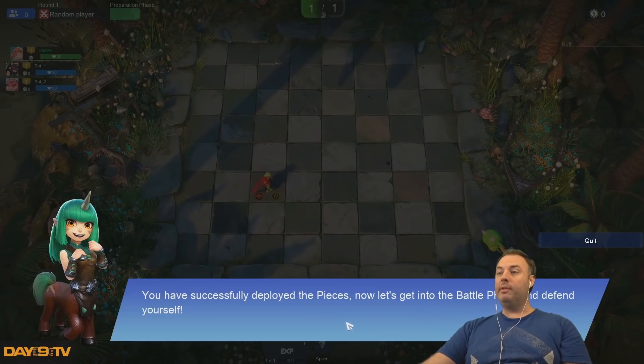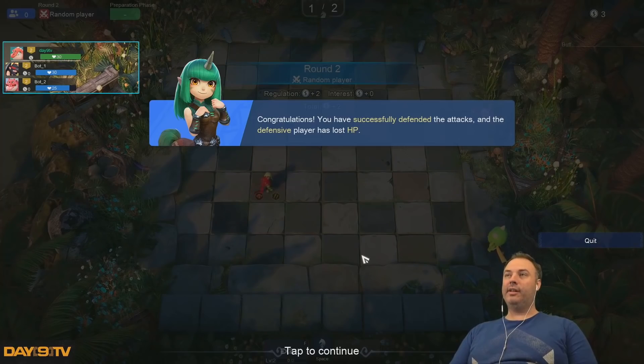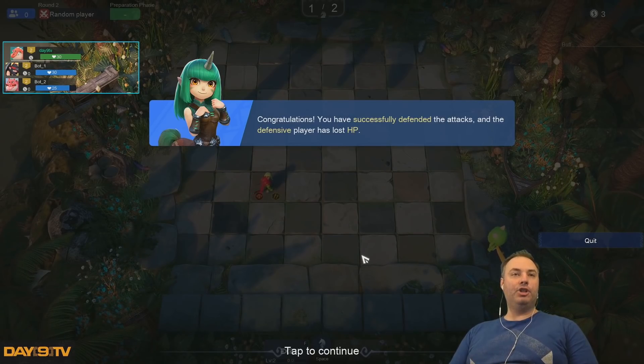You've successfully deployed the pieces. Now let's go to the battle phase and defend yourself. And look at this — I don't have to do anything. Sit back and relax. Congratulations, you've successfully defended the attack, so the defensive player has lost HP.